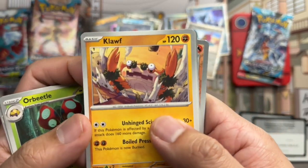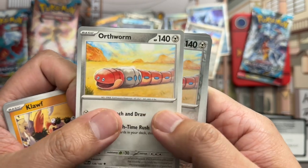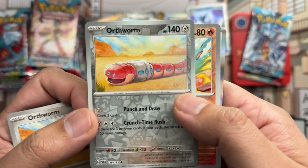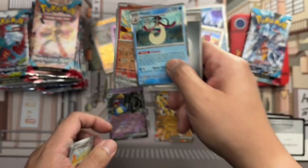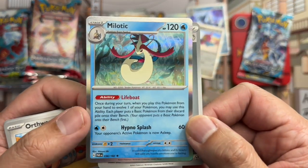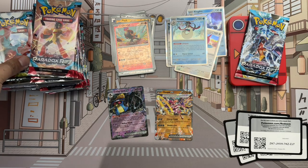Cloth looking absolutely insane — look at his eyes! Orthworm — hate him — and another Orthworm reverse, double hate that. Charcadet reverse and Milotic on the holo rare. Sad to see no special energy holos — I got a little too used to opening the 151 set, I guess.